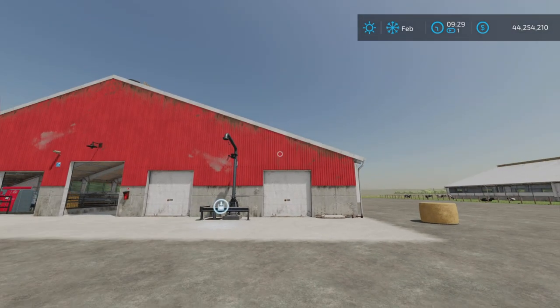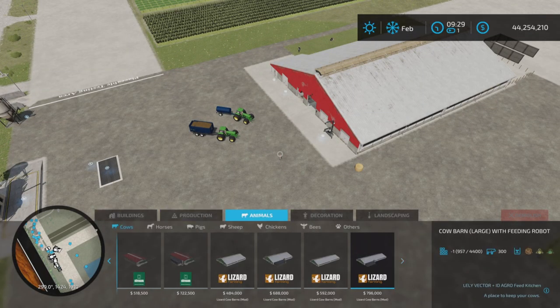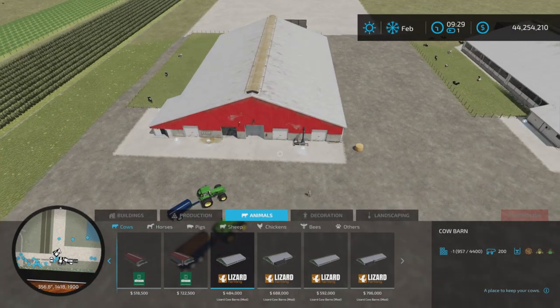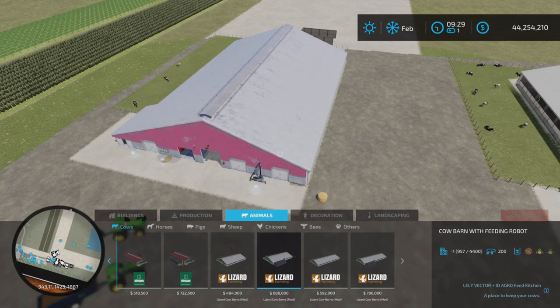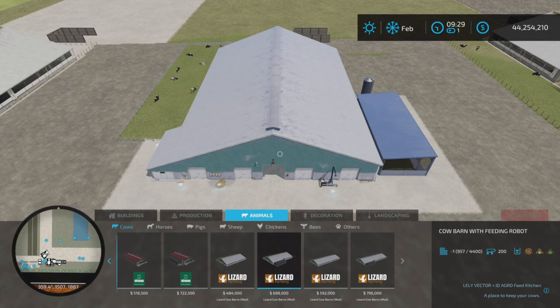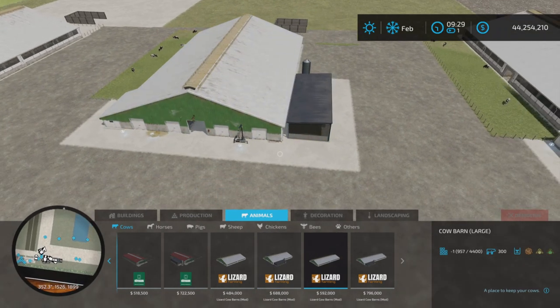The barns have 16 and 18 slots each. Find them under Animals > Cows. There are two barn variants: a basic cow barn and one with a feeding robot. The basic barn costs $484,000 for 200 cows, and the feeding robot version costs $688,000 for 200 cows — which seems excessive.